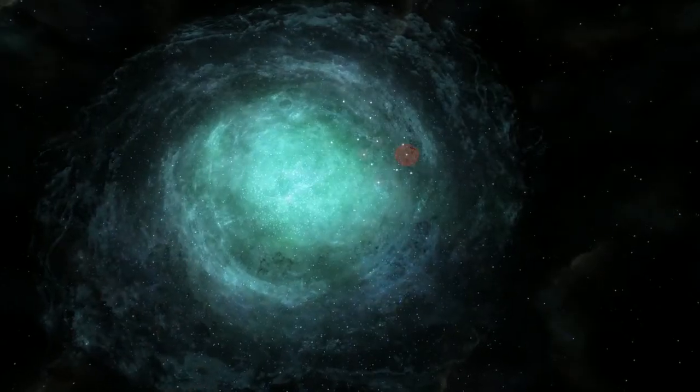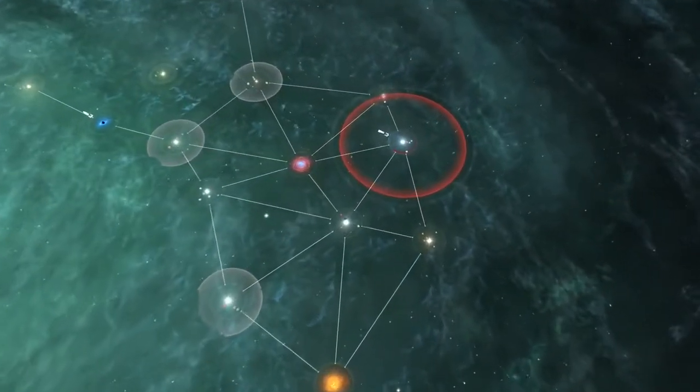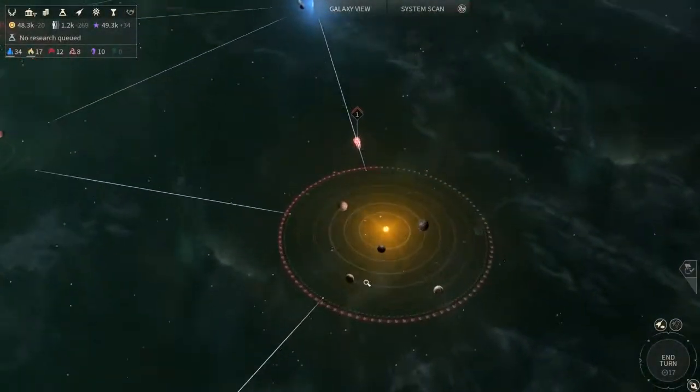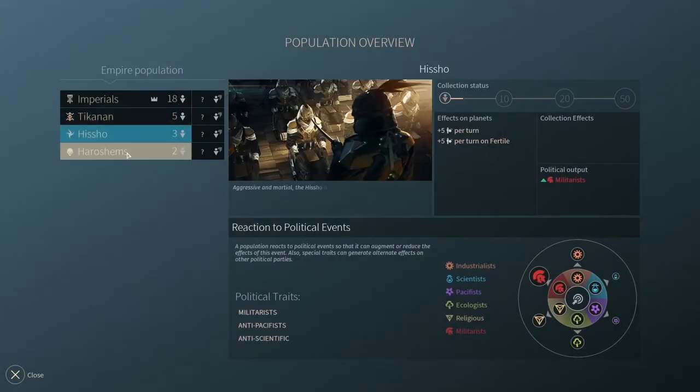Your next decision is where to settle your first outpost. Once your colony is fully operational, it will be able to host your population and contribute to your empire's growth.